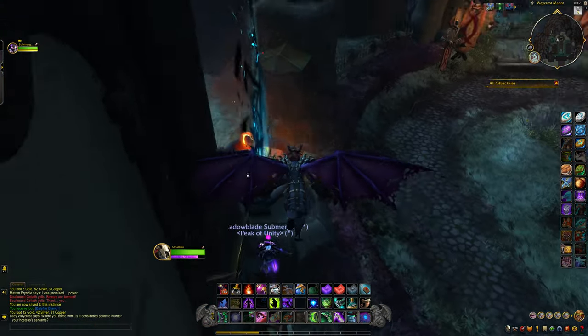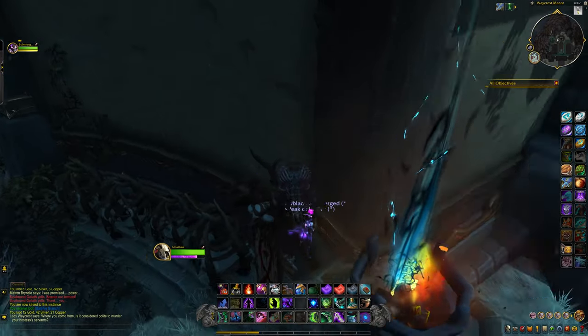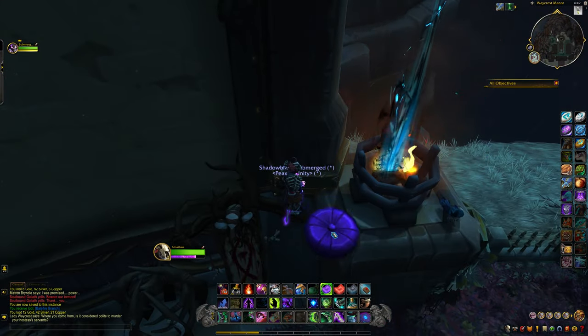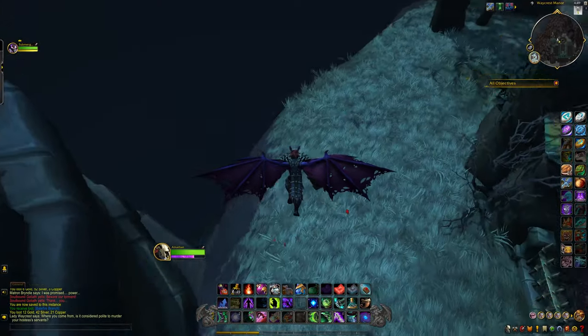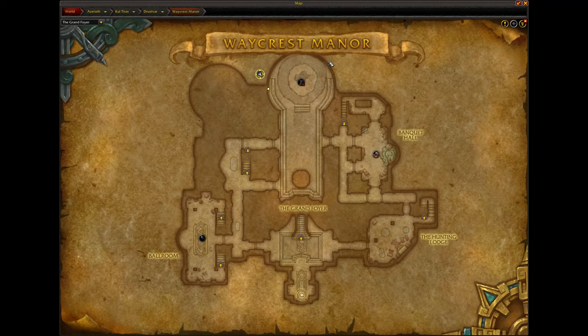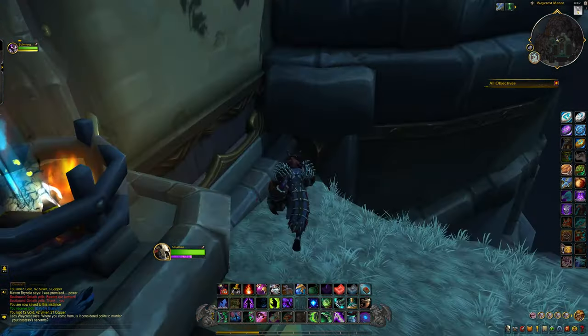I think you should be able to get around, if I'm not mistaken. I'm trying to remember how to do this. I think we can just place a pillow right here, actually. Yeah, there we go. And then that should let us out. Yep, there we go. Now we're outside the map. That's how to perform the glitch — it's very simple. You just want to get in the corner of the courtyard, place down a pillow, and then you should be able to get out.